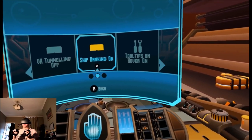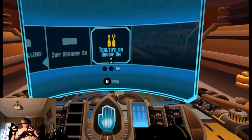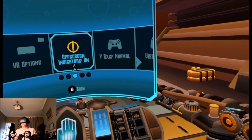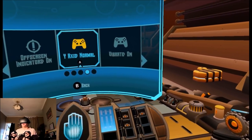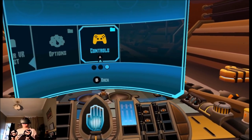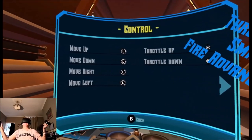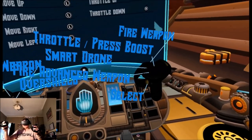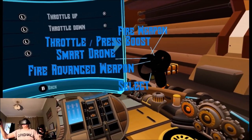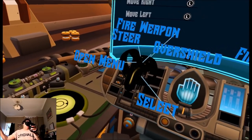VR — turning off ship banking on, I don't know what that does. Two tips on, I'll leave those alone. Off-screen indicators on, y-axis is normal, I might need to change the y-axis, vibrate on. Controls — I'm playing with the touch controllers: fire weapon, throttle, press boost, smart drone, fire advanced weapon, select, steer, over shield, open menu and select.